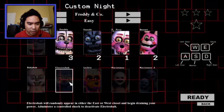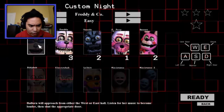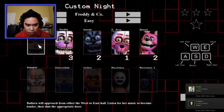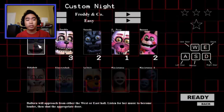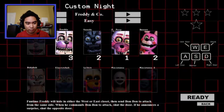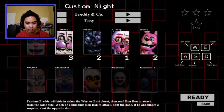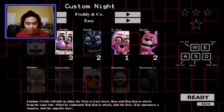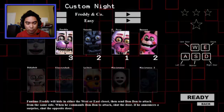Look at that — Electrobab. There are descriptions. Ballora will approach from either the west or east hall. Listen for her music to become louder, then shut the appropriate door. So this is a really new game. Funtime Freddy will hide in either the west or east closet, then send Bon Bon to attack from the same side. When he commands Bon Bon to attack, shut the door.